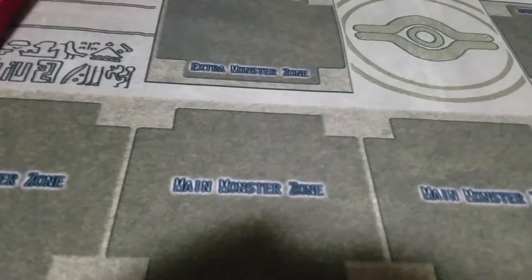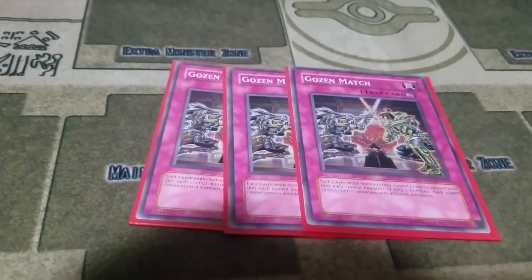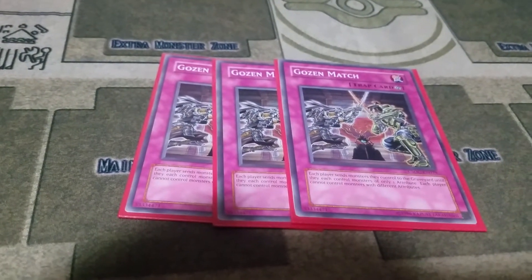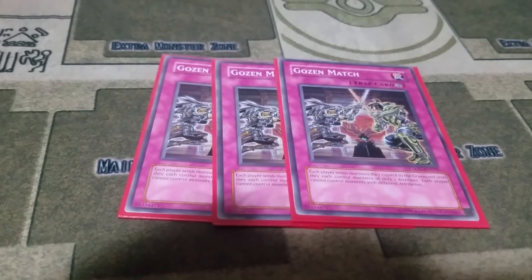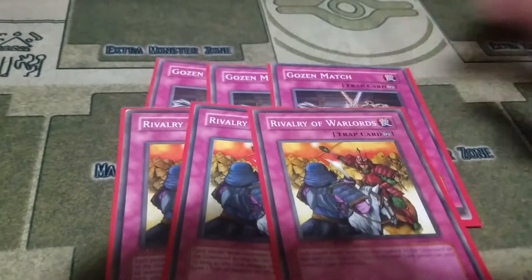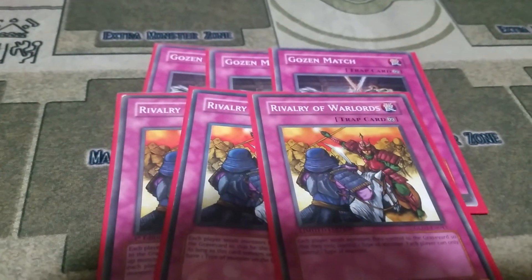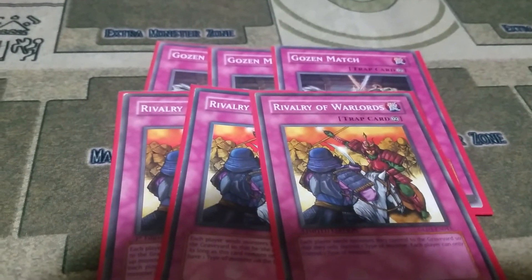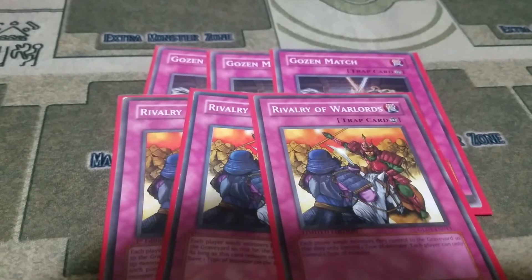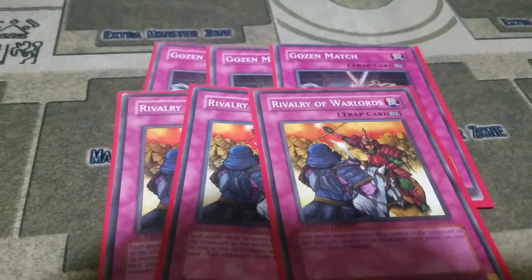Then for the traps, I play three Gozen Match, which locks your opponent into one attribute — and locks yourself into light. Then three Rivalry of Warlords, which locks your opponent into one type while you're locked into fairies. And then to finish off the traps — which I'm thinking about taking out to add in Monster Reborn, another Valhalla, another Hecatrice — three Solemn Strike.